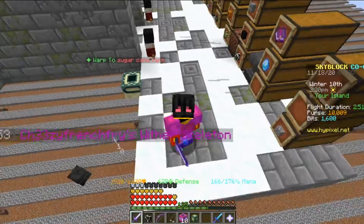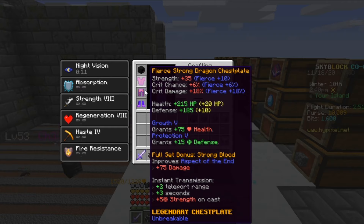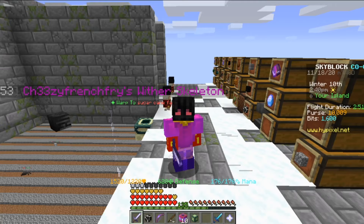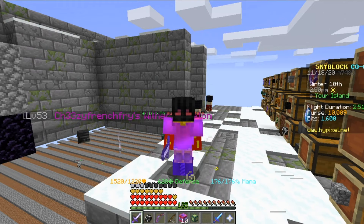Hello, welcome back to another Hypixel Skyblock video. Today you can see I'm wearing stuff differently, such as the Fierce Shadow Assassin boots, the Shadow Assassin helmet, and the Fierce Strong Dragon. I'm only wearing two of the Strong Dragon and two of the Fierce Shadow because they are really expensive to get.